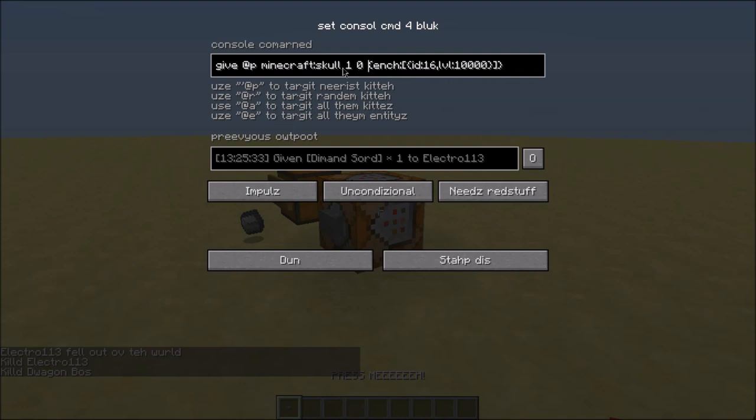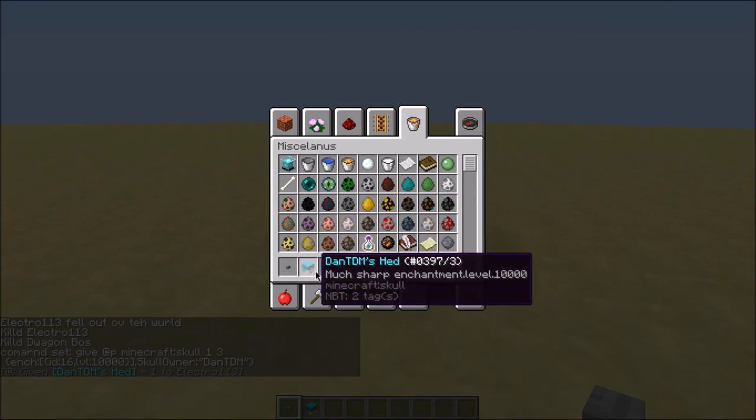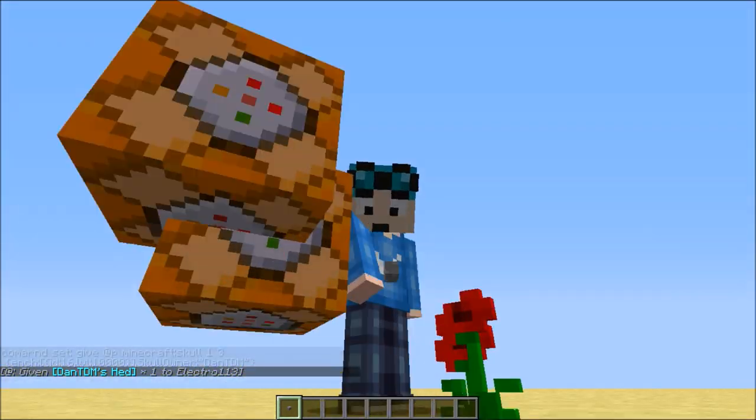I'm going to do some more commands. I'm going to give myself a skull with a player head inside. I'm going to choose the name DanTDM — he's an actual YouTuber with almost 10 million subscribers. Press done, and I got DanTDM's head. Look at me, I'm DanTDM with blue hair — hello, hi everyone!